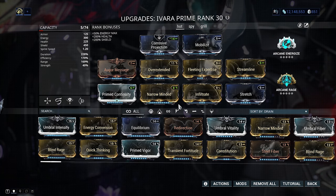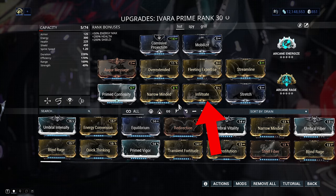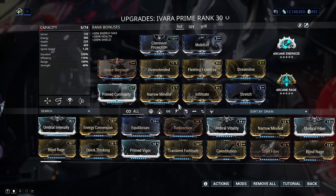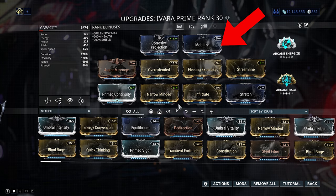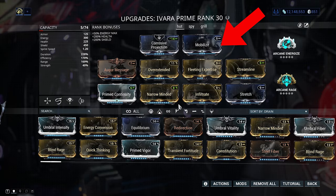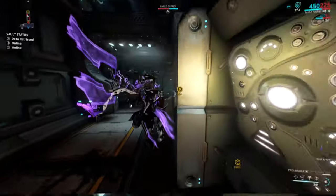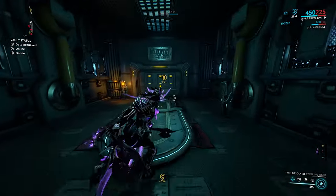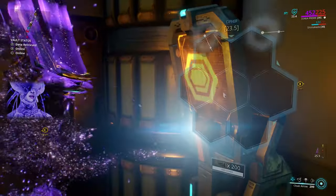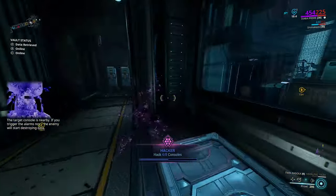The pinnacle mod of this build is Infiltrate, which I've already talked about earlier. For the Exilus mod slot, you can put whatever you want. Personally, I would go for Mobilize to give a little extra velocity when bullet jumping and performing other maneuvers. The Aura slot and Arcane selection are also 100% personal preference. And that is pretty much it for the build.